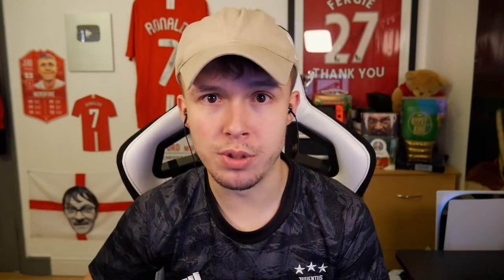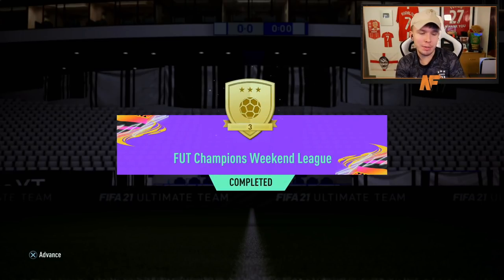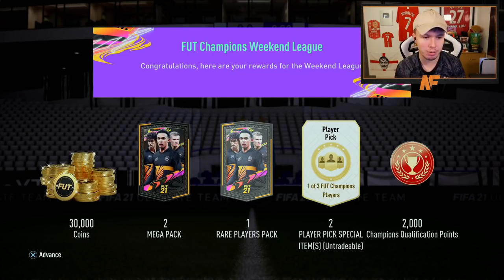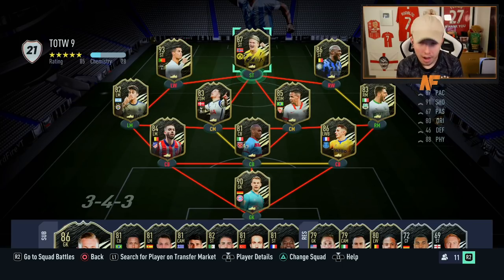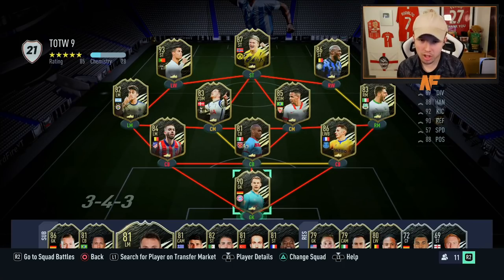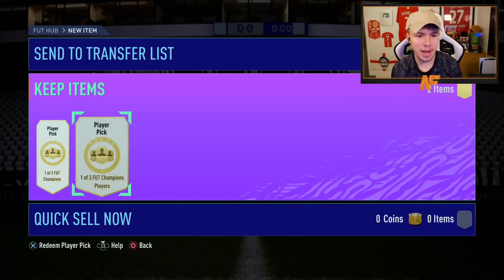It is time now for foot champs rewards. This week I decided to stop at Gold 3 — I just didn't want to play any more games. For that we got two player picks out of three options, two mega packs, one rare players pack, 30k coins, and the automatic qualification points. Let's look at the team of the week — we've got Ronaldo, an 87 Haaland, Lukaku, Fernando, Hoiberg, Digne, and Carrasco. Realistically it's Ronaldo and Haaland you want to look for, but Carrasco and Lukaku aren't bad either.